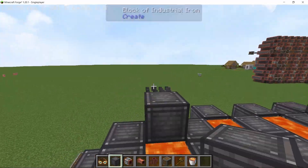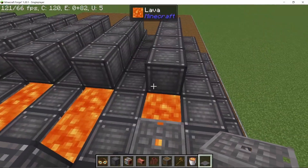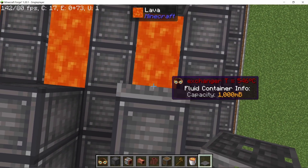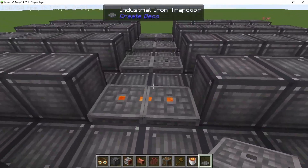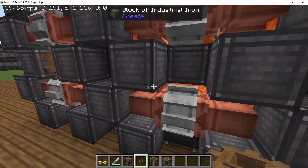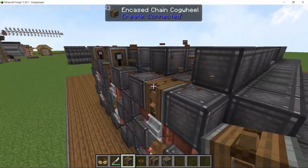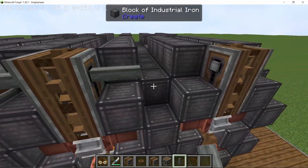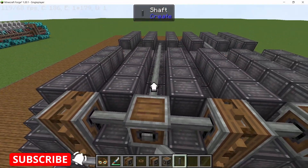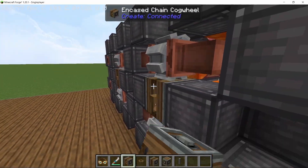With the lava filled, I'm going to close up the top, however in the middle I'm going to leave some gaps where trapdoors can be placed. These allow you to check the temperature of the water and verify the pumps — you can open a trapdoor and see if the heat exchangers have water in them. Now it's time to connect all of the pumps. On the back we have six of them which can be connected using cogwheels or encased chain cogwheels from Create Connected.